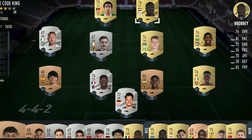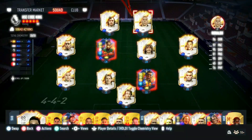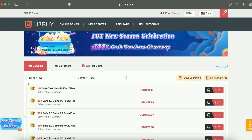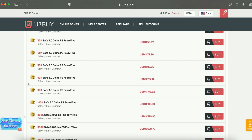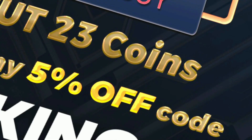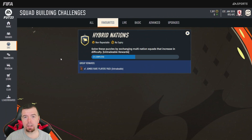If you're bored of having a starter team, make it a beast team. Obviously get yourself a link in the description below, get yourself to Use7by, get yourself some cheap reliable coins, and don't forget to use King with a cheeky five percent off. Let's get into the video.